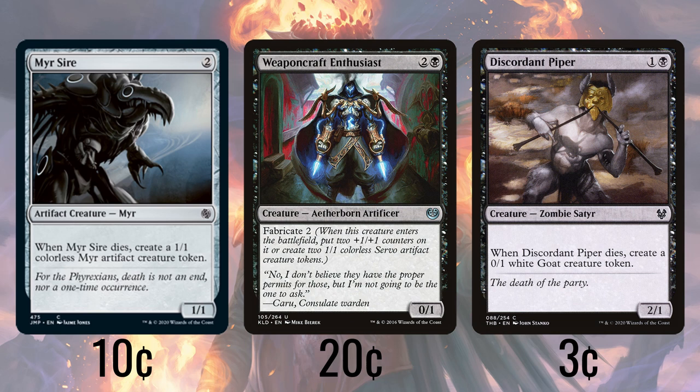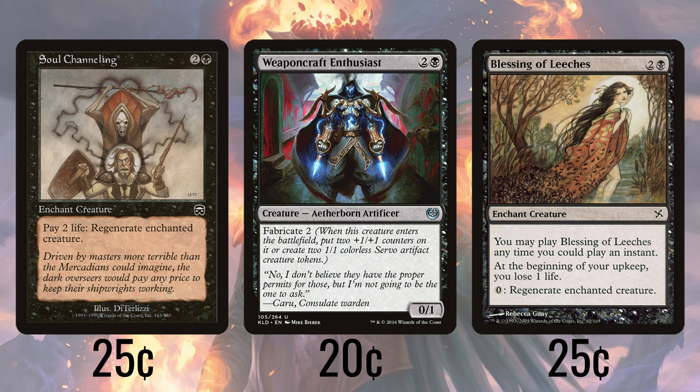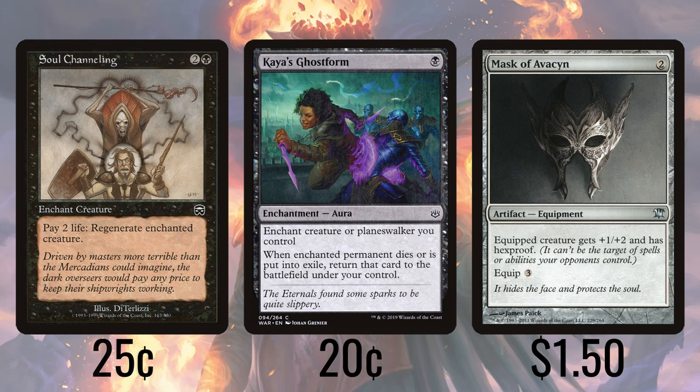Because the commander is so integral to our strategy, we want to protect it as much as possible. To do that, we'll incorporate one of my favorite finds: Blessing of Leeches. It has flash, costs nothing to regenerate the creature, and we lose just one measly life a turn. Plus, super sweet Rebecca Guay artwork — what's not to love? Almost as good is Soul Channeling, which lets us regenerate a creature for the cost of 2 life. Kaya's Ghostform returns the creature or planeswalker it's enchanting back to play if it gets killed or exiled, but it's a one-shot protective aura. Finally, Mask of Avacyn and Mirror Shield provide hexproof, not to mention a slight stats bump.